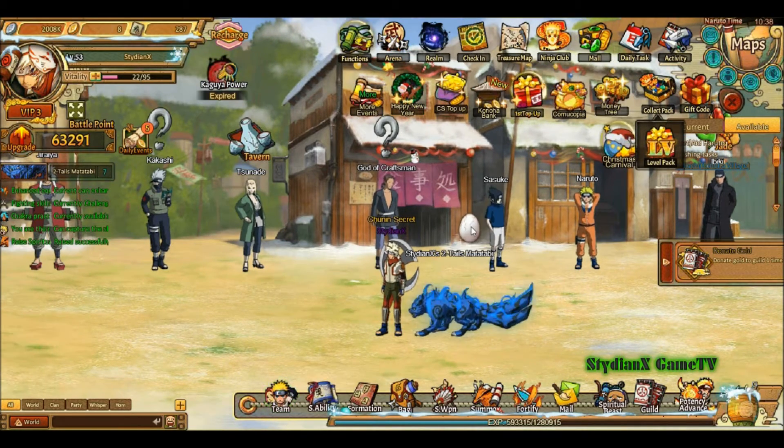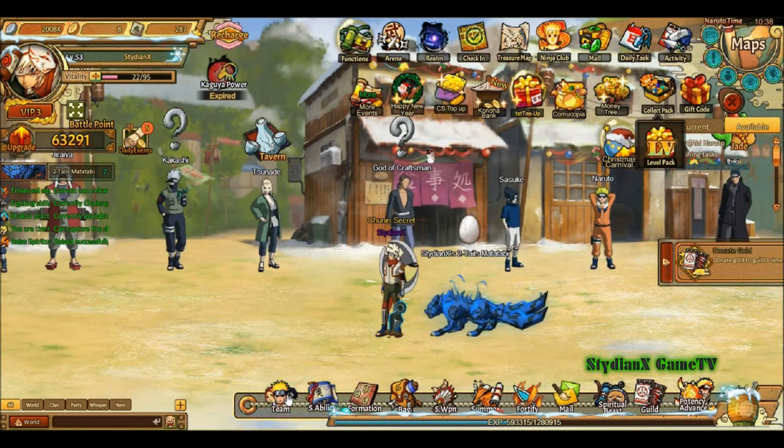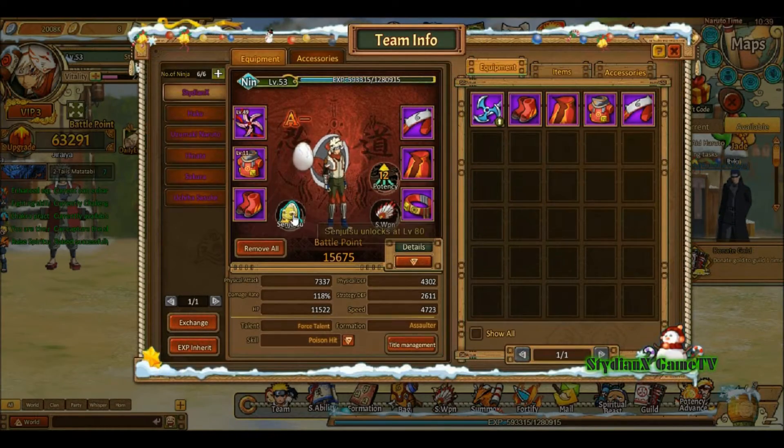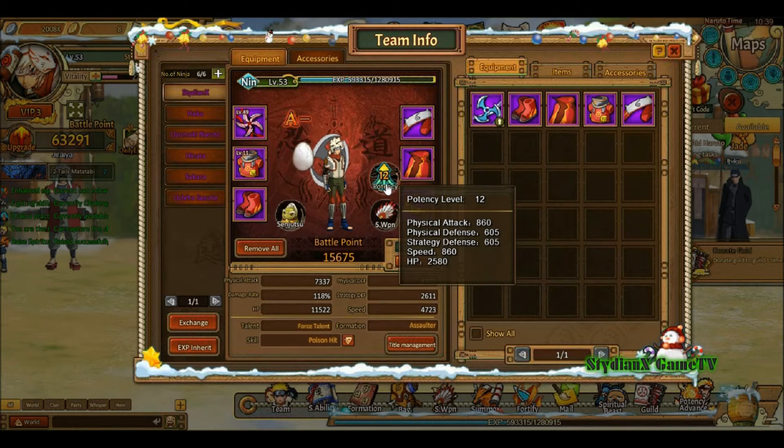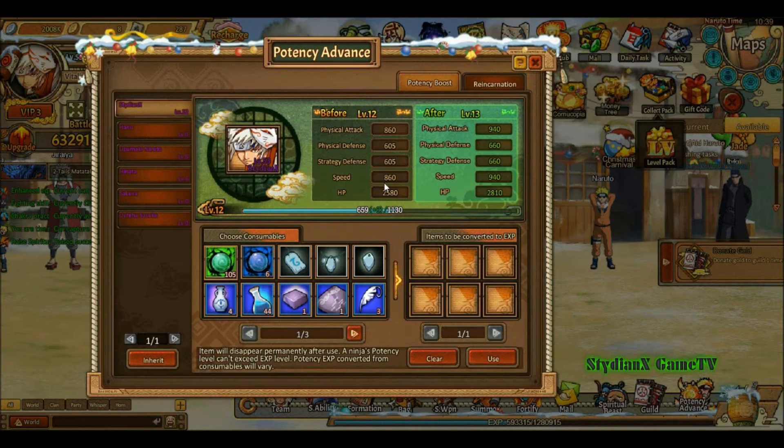The egg — I have no idea what the egg is. I forgot I equipped that and I forgot where to go look for it again. For potency, I only selected a few: Naruto, my MC, and also Hinata, my Vanguard.